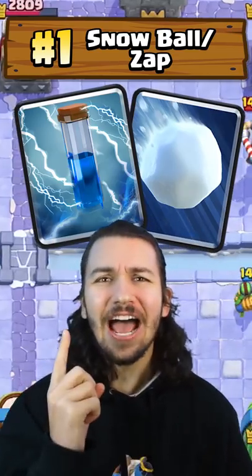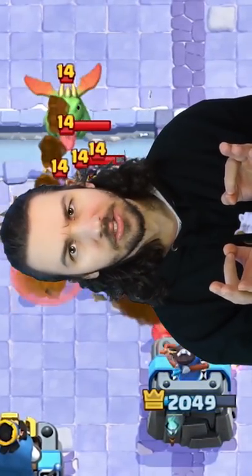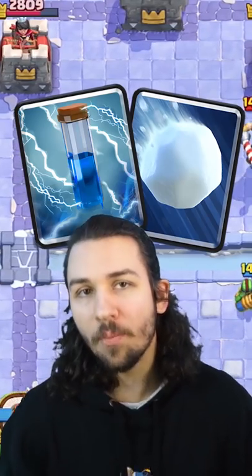Coming in at number 1, we got the Giant Snowball and the Zap — small spells. Spells are the most important card in Clash Royale, especially small spells, and you will never be disappointed that you upgraded these cards. Just don't upgrade both — pick one.